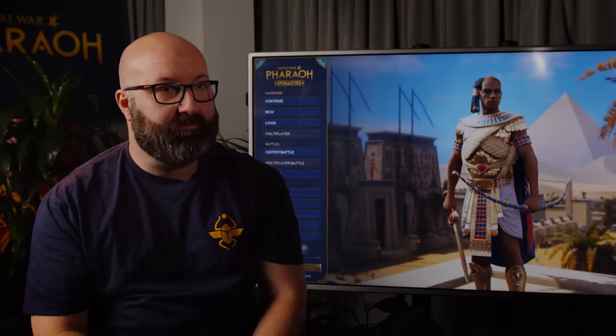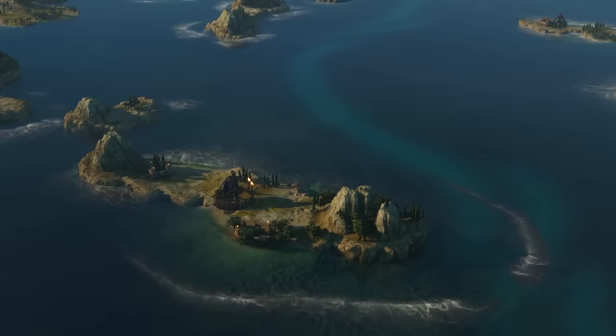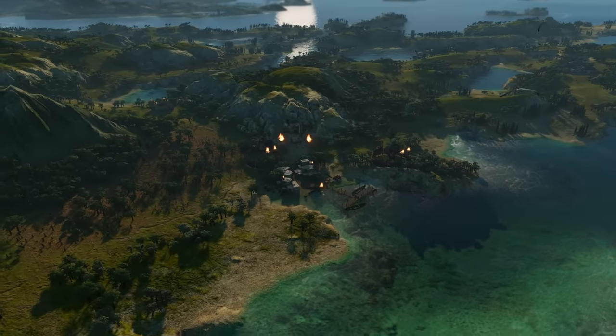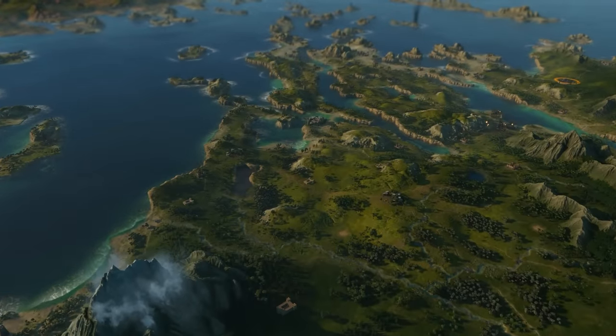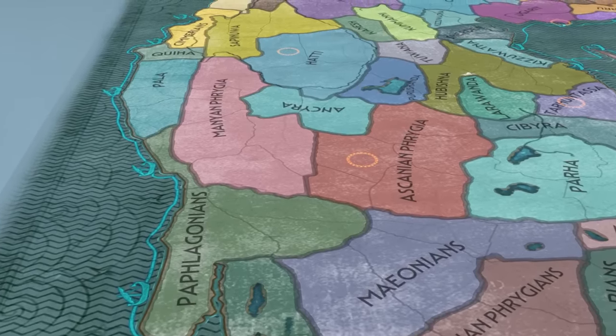How did you approach combining Troy with Pharaoh? We had to scale down the Troy campaign map for it to fit the scale of Pharaoh's map, which meant some settlements had to be dropped. There are about 80 new settlements included in the Aegean portion. We also had to rework some character art to make them more historically accurate — their armors were a bit more flamboyant, and I'm looking at you, Hector, and you, Achilles. We also had to remove the Amazons, as we could find no feasible historical explanation for their presence.